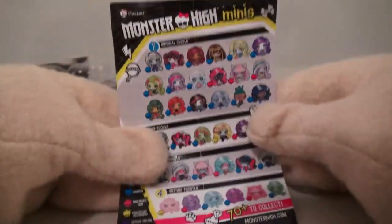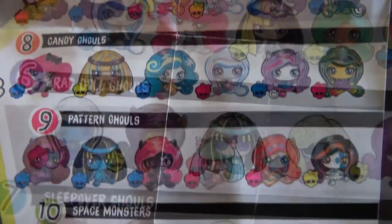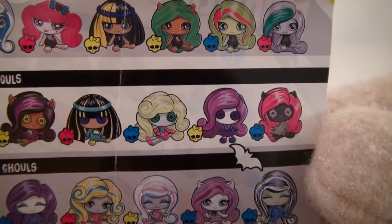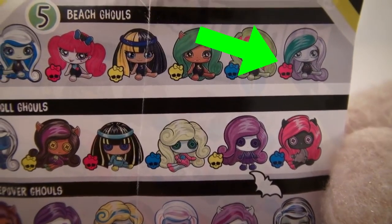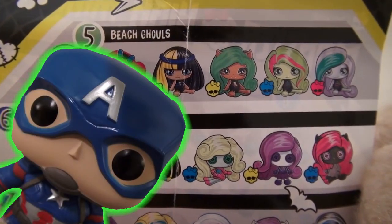Wait a minute — I found a checklist! It looks like there are different kinds of figures, and Claudine is a ragdoll ghoul. The checklist also tells you how rare they are. A blue skull is common, a yellow skull is uncommon, and the red skull means rare.